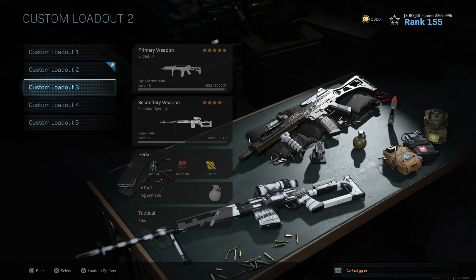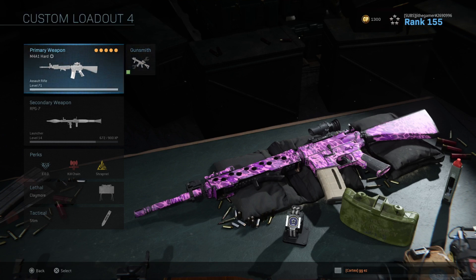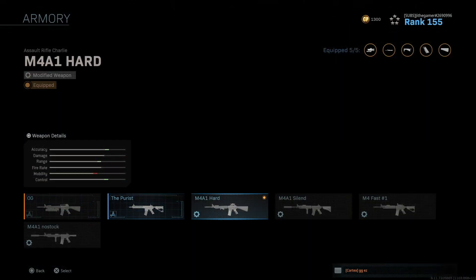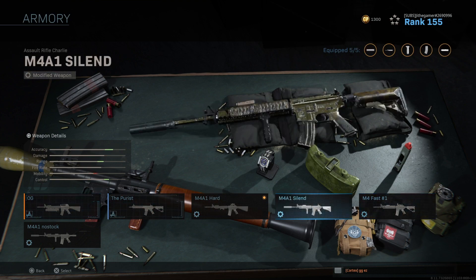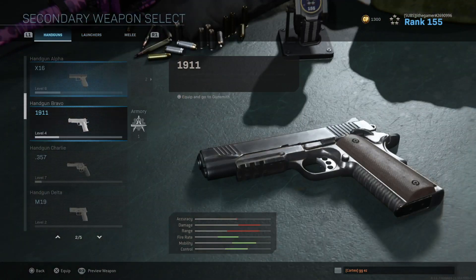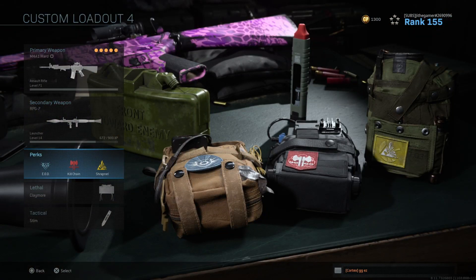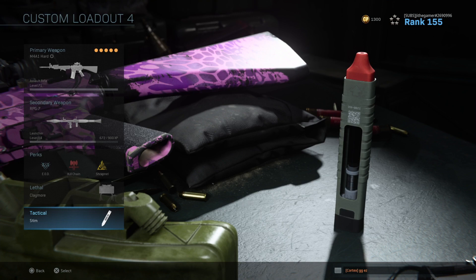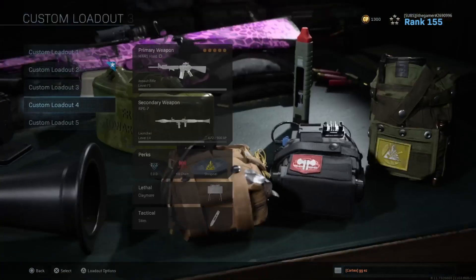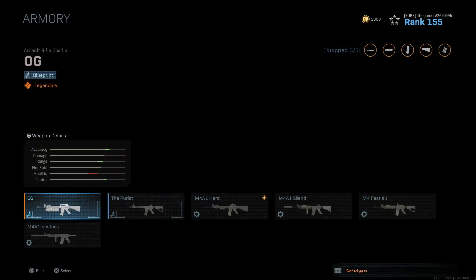A lot of people have been asking me on YouTube and some of my friends asking how you can have more than five custom loadouts. It's very simple. The M4 — if you want five different classes of the M4 with different attachments, this is all you have to do. Right here I click on M4, and I have six different classes of the M4 already.